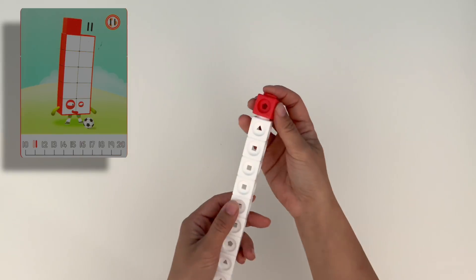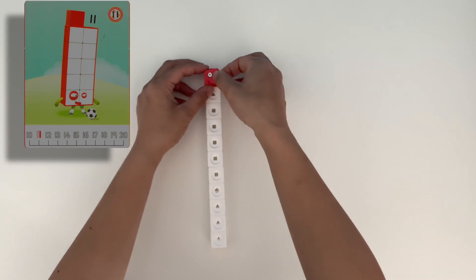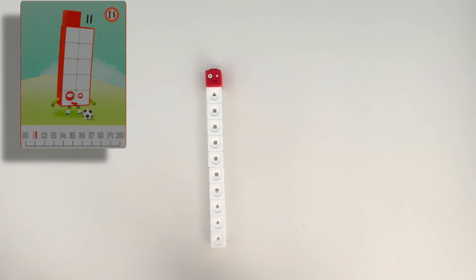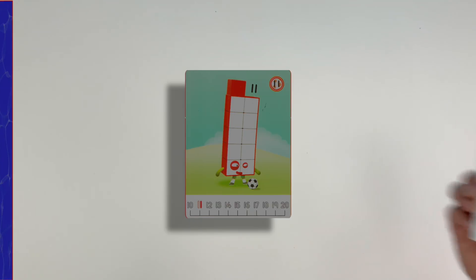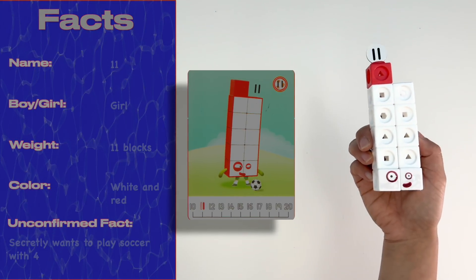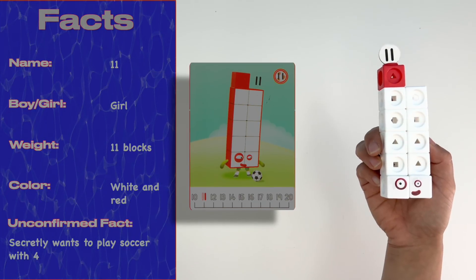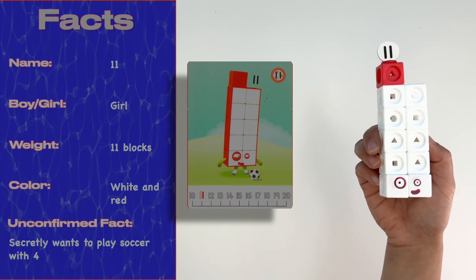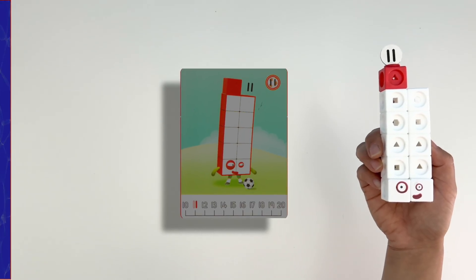Now let's build 11. 11 is made up of 10 white blocks and 1 red block. She has one eye that's bigger than the other. Now let's add her Numbling, and just like magic she can change into another shape. 11 is a girl and she loves to play soccer — you'll often catch her kicking her ball around Numbland.